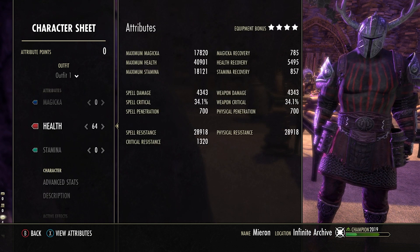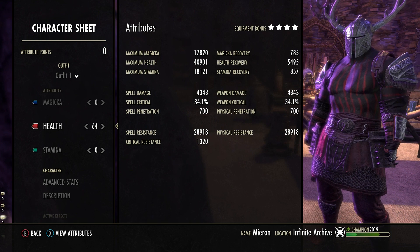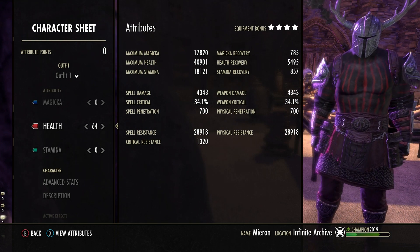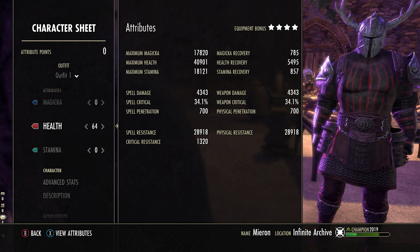All my attribute points are in health, giving me 40,000 points of health. The first secret of the Infinite Archive is that almost all successful builds start life as a tank. I've got very high resistances at 28,000 — that's the second secret of the Infinite Archive: it's all heavy armor all the way. Other than that the stats look pretty normal — but wait, what's going on with that health recovery? 5,000 points of health recovery?